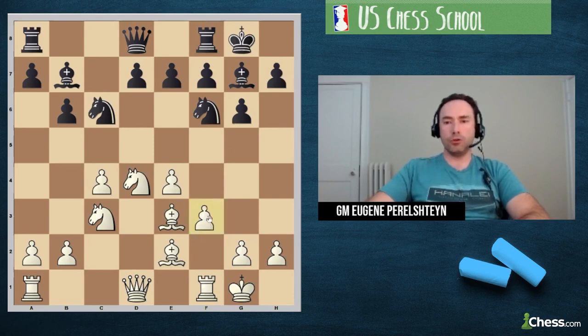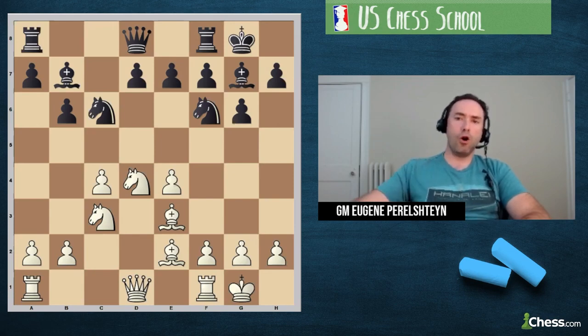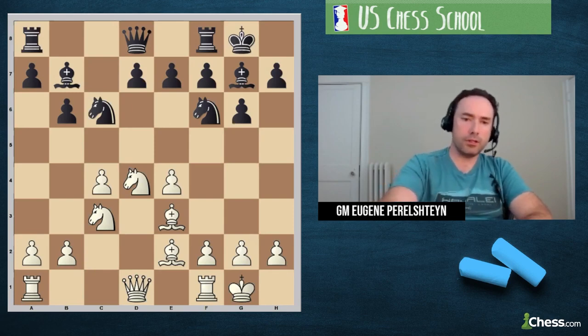Playing f3 ensures the pawn is protected and White can be happy with a plus-over-equal space advantage. Queen-d2 and rook-c1 both fall for hidden Black resources. If you saw f3 intuitively, your intuition is very good — but sometimes intuition doesn't always work, as we saw with GM Bellows playing knight-takes-d5 thinking he was winning, when he was actually losing. Intuition is good, but always back it up with calculation.